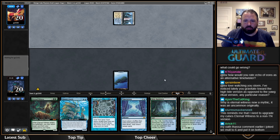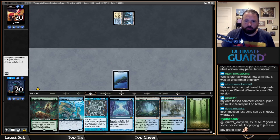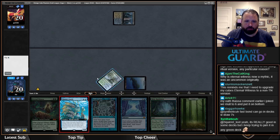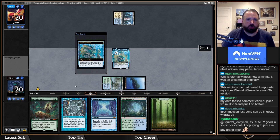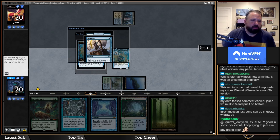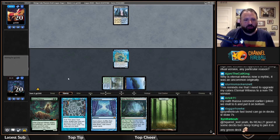Playing Botanical Sanctum and Thassa's Oracle. The thing about Thassa's Oracle is I have ways to bounce it, so having it in play isn't a big deal. I'll put a High Tide on top, and then... oh, I don't have an actual Tropical Island. I wanted to Eternal Witness back my fetch to get more islands into play. I'll just chill.